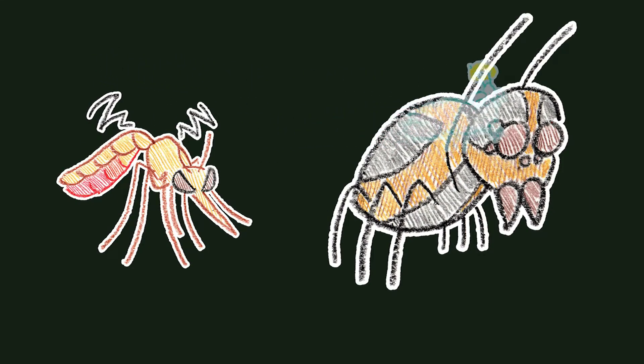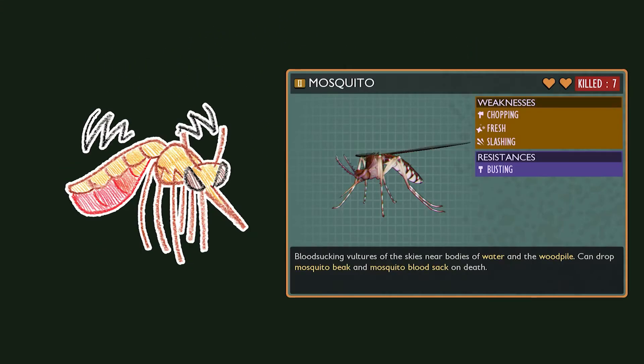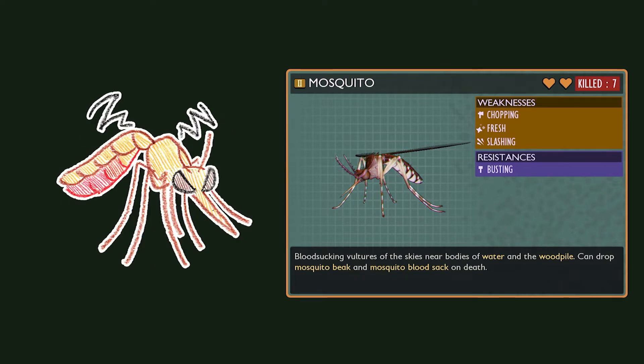It's that time of the video to learn about the friends and enemies we met along the way. Mosquitoes are very quick and can do a lot of damage, and they heal when they attack you. They mostly stay in groups by the water. They seem to notice you from far away and can quickly rush you. They drop mosquito beaks and a blood sack, but only after they attack you enough to fill up on blood. Most of their attacks are telegraphed, so they are easy to block, except for their combo attack that comes out pretty quick.